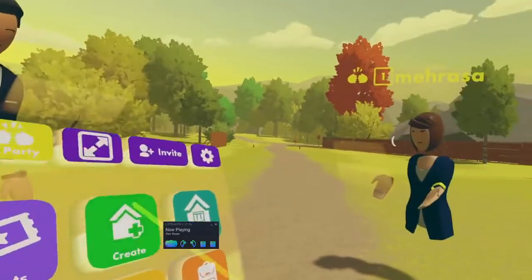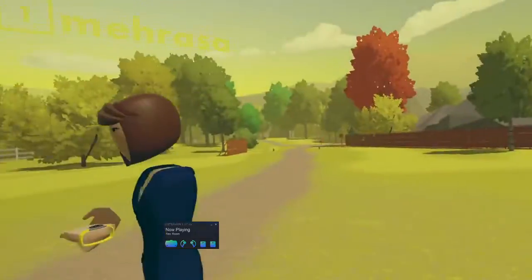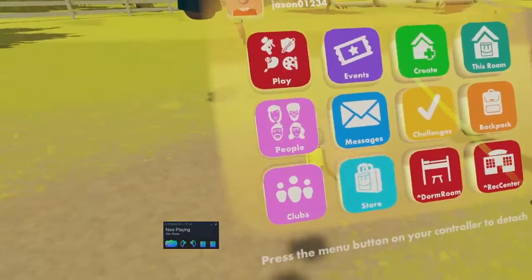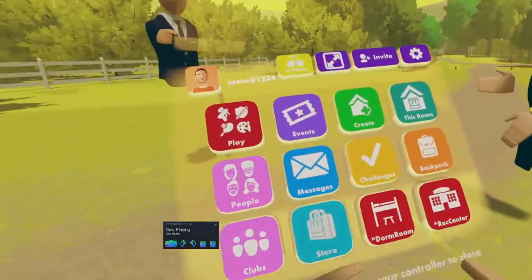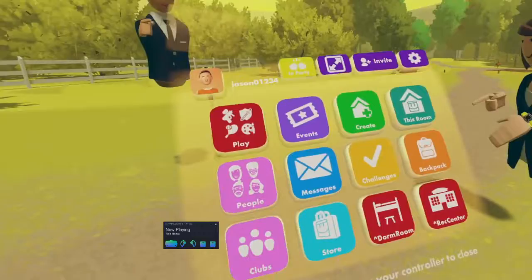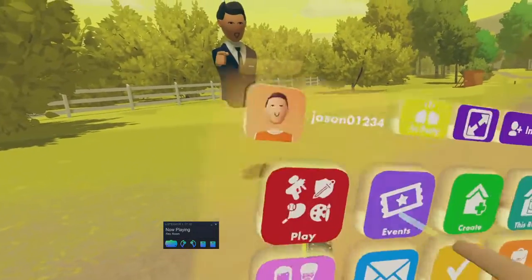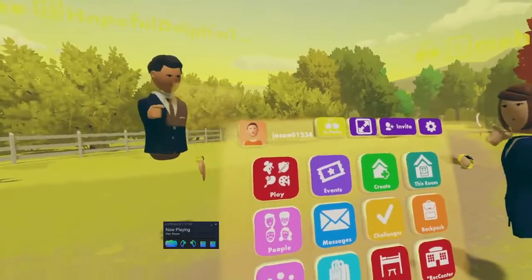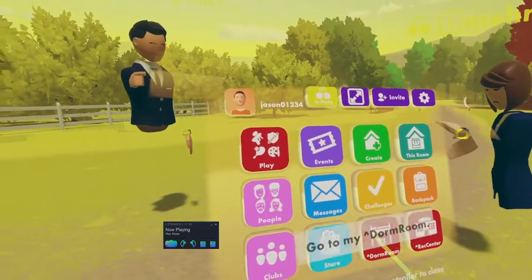I don't know how I got the menu to look like this, but it's right in front of me now. You can press the menu button to detach it. At the bottom there's a little white indicator that says 'press the menu button on your controller to detach.' For me it's the B button — B closes it, and it's Y or B on the Quest.